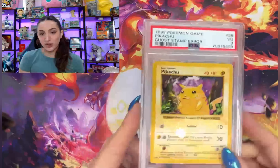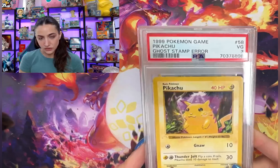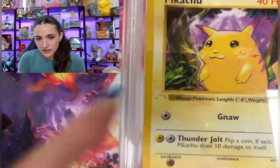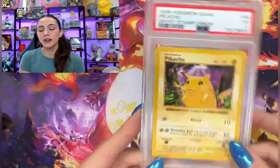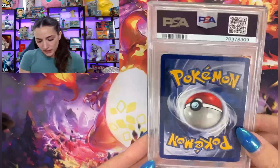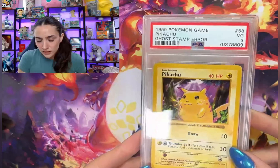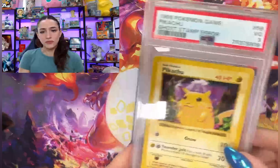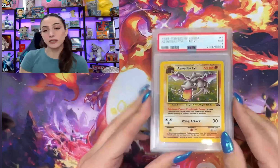We have the first edition ghost stamp error card — they actually recognized it, that's cool! I wasn't sure if they were going to. You can see that little first edition stamp is just barely there, so they call that the ghost stamp error. Never had one of these in my collection — I picked it up raw and graded it. Happy with a 3, kind of expected that — it's not in great condition, but again you gotta grade what you like and grade what makes you happy.